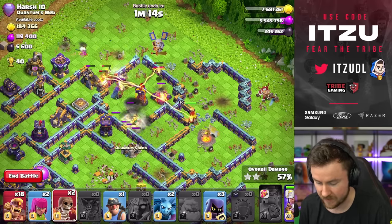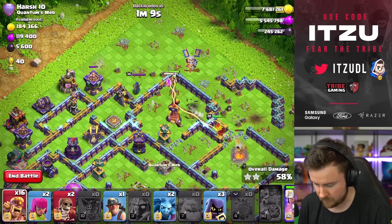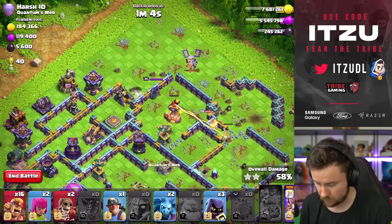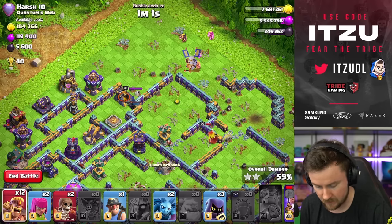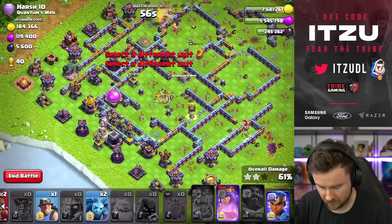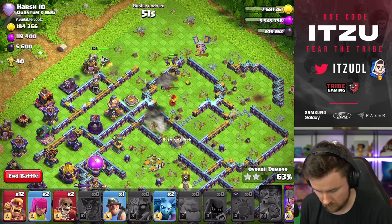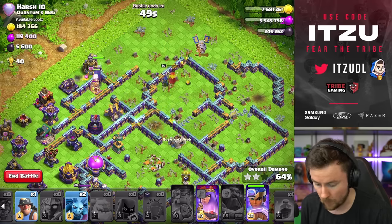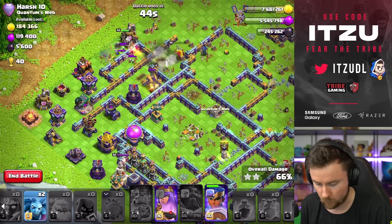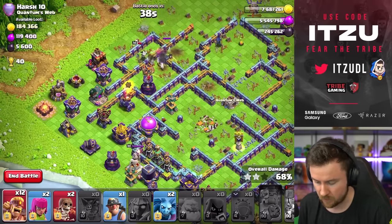That wall break was absolutely insane! We have 16 super barbarians. As soon as the multi-inferno tower is down, the queen should take down the defending royal champion nicely. Add the headhunters — the king is already down, which is great. We send all troops in, use the queen ability. We delay a little, headhunters are in, and we use the ability as soon as she's on top of the scattershot. Unfortunately we don't have the unicorn left, but we should still be fine.